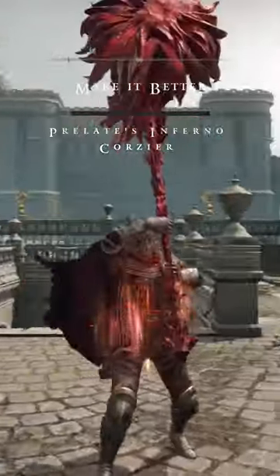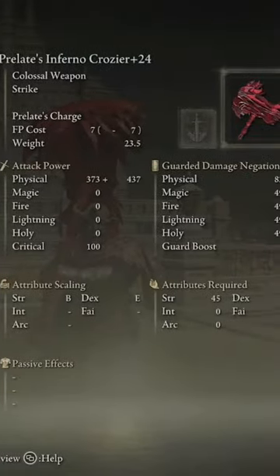Welcome back to the Make It Better series, where we take one weapon from Elden Ring and stack it out to make it the best it can possibly be. Let me know what you think down in the comments, and today we are looking at Prelate's Inferno Crozier.